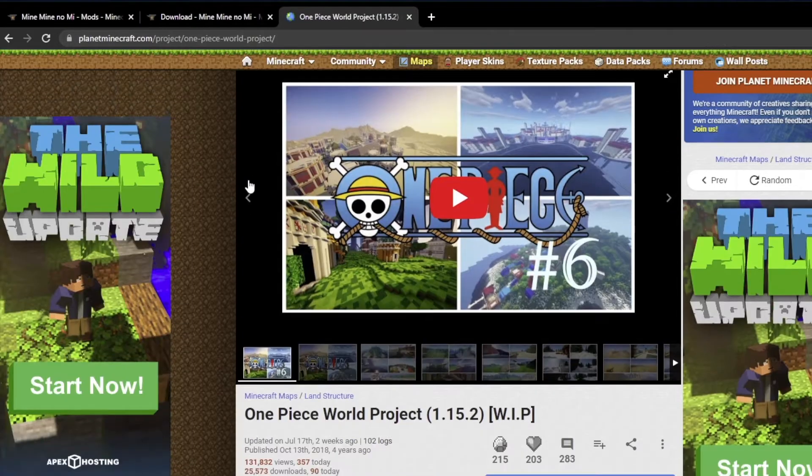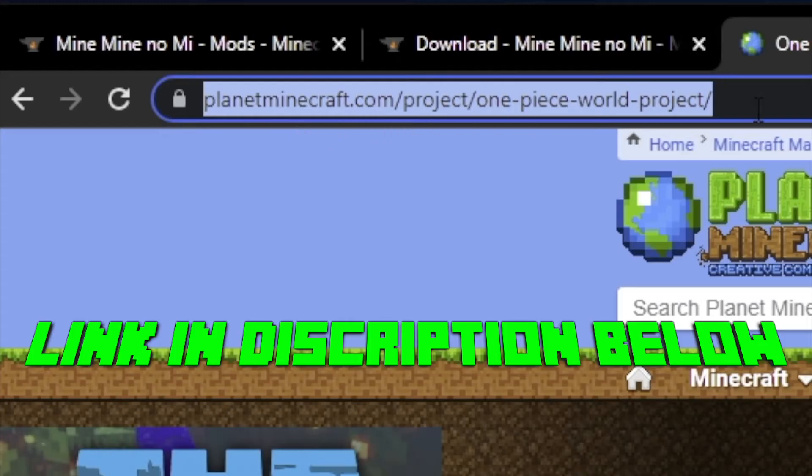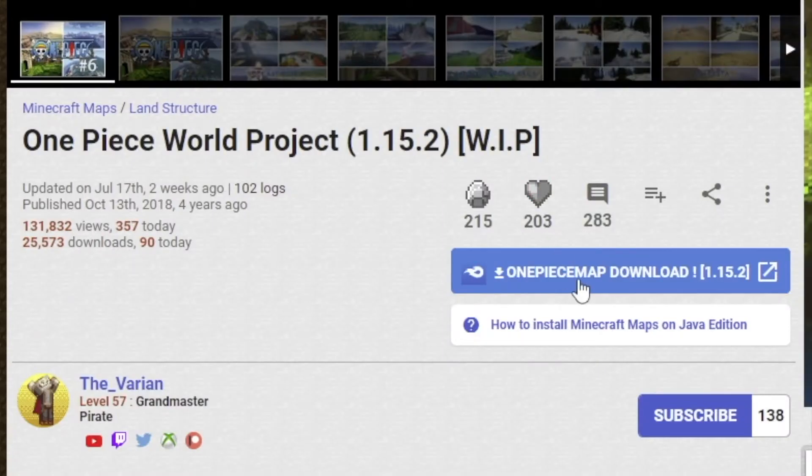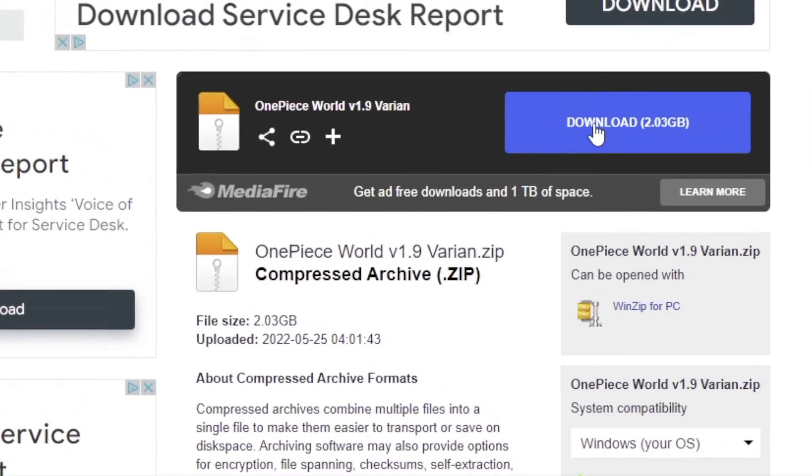Now additionally, if you want the One Piece world file, go to Planet Minecraft and type the following to your address bar, or find the link below. Click the One Piece download button as shown, then click the blue download button where it says One Piece world.